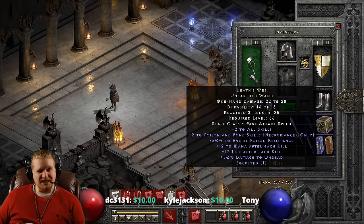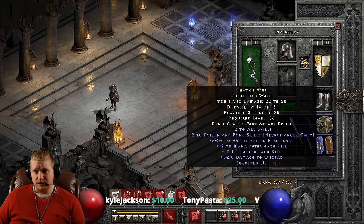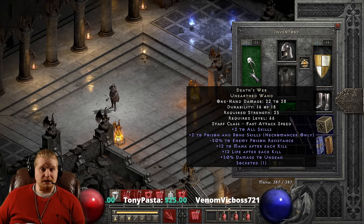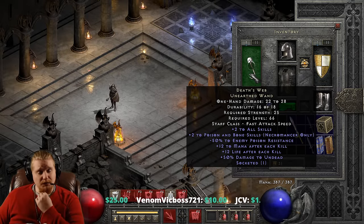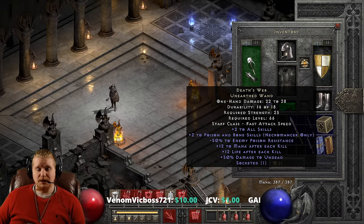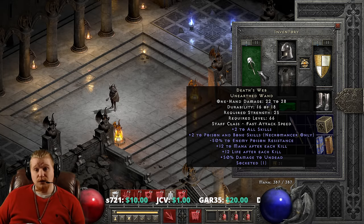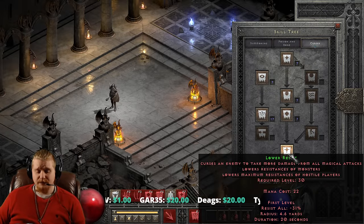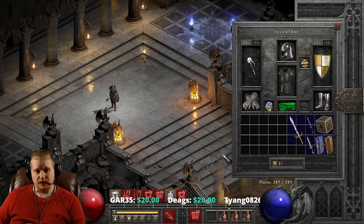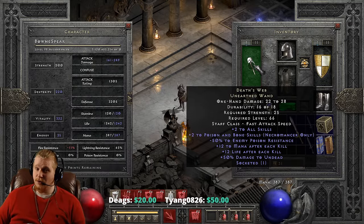We have another really nice effect of negative 50% to enemy poison resistance, and this is the real money maker on this item — just a massive amount of negative enemy poison resistance. It does vary from negative 40 to negative 50%, and it also has a variable on the poison and bone spells. But negative 50% enemy poison resistance is huge, and combined with something like lower resistance to break poison immunities, it will have a massive effect on your damage output as a poison necromancer and also as a rabies druid.